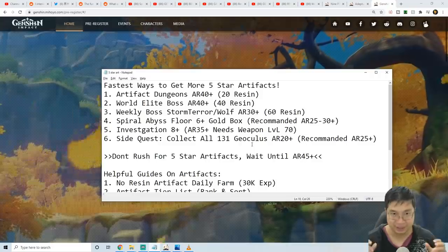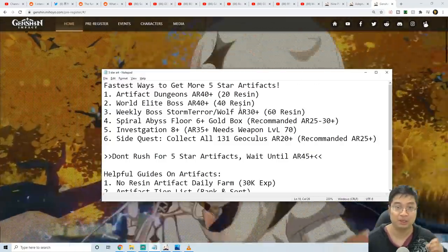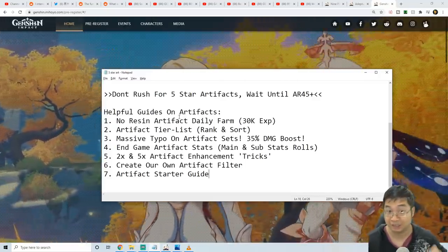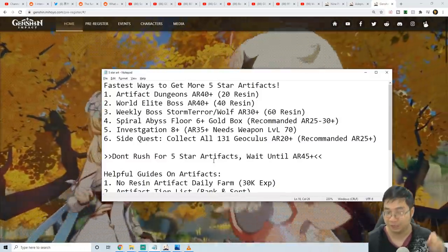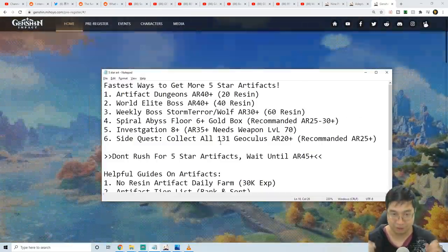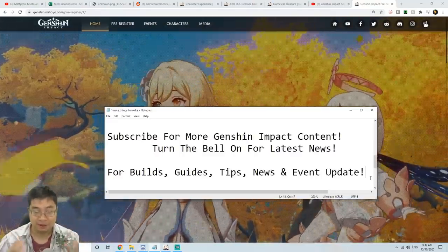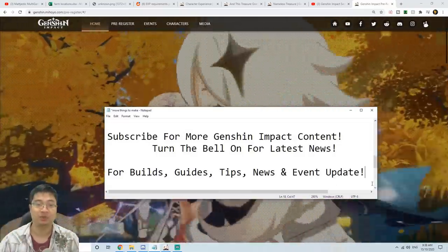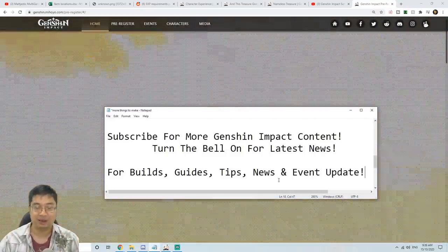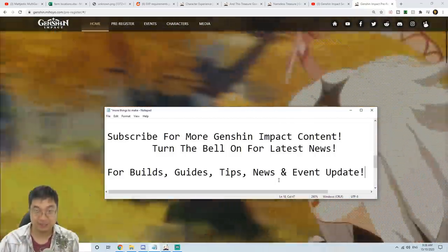To summarize: I've been collecting footage and methods for getting artifacts since I started the game, and I want to share all of that with different resin costs and adventure level requirements. Keep in mind it is likely going to have new artifact sets and items in the upcoming update — if they come out, I'll find the news and show it to you. If you found this video helpful, please subscribe and turn on the bell for the latest news. I look forward to making more builds, guides, tips, and news and event updates as we go further into the game. I wish you the best of luck with gathering and the most fun exploring this wonderful world.